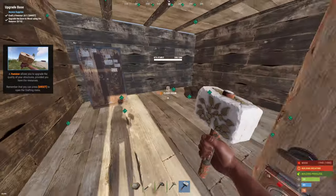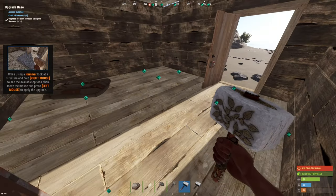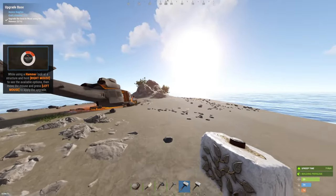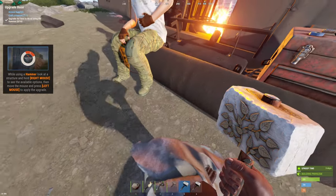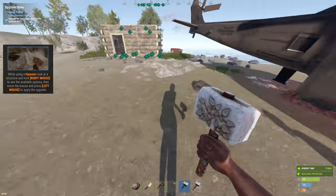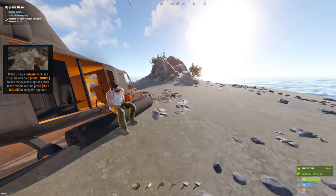Guess who has a base, guys? This guy! 'Craft a hammer, upgrade the base to wood using the hammer.' I just now did that. 'Upgrade the base to wood using the...' Oh my god, it's literally saying... I'm going to rage quit from this tutorial. I'm going to have to restart again. This NPC has the camo pants and boots. Let's just promote the most broken clothing and armor in the game through the tutorial. I'm going to restart again and I'll see you when I get back to this point.